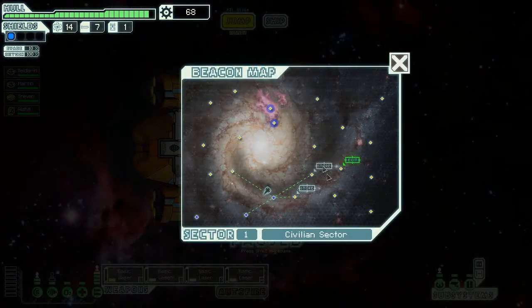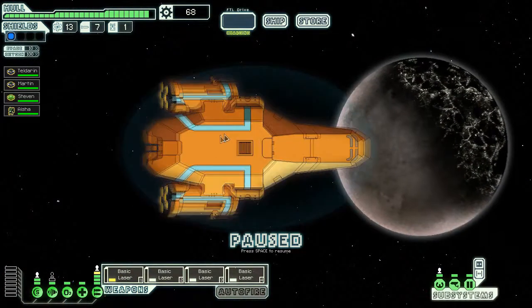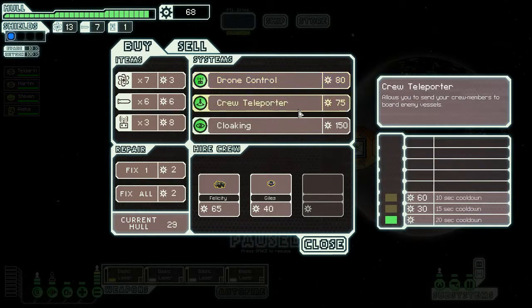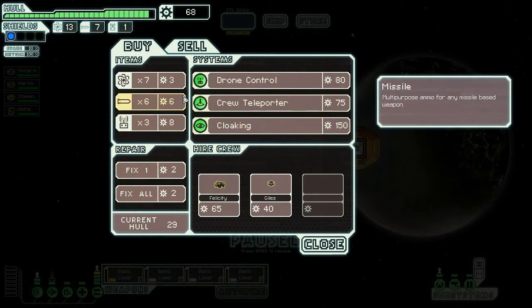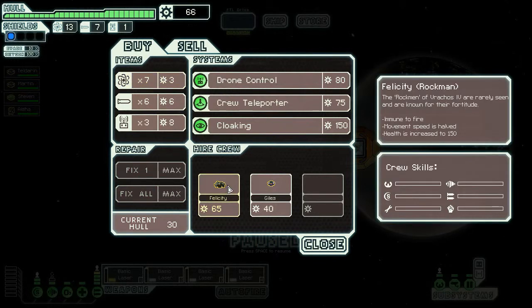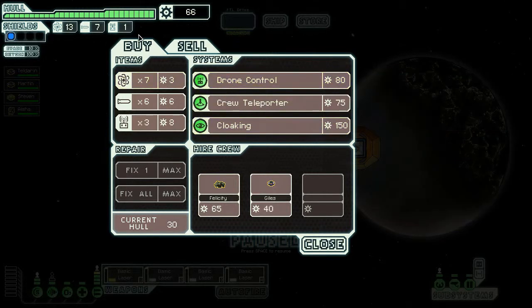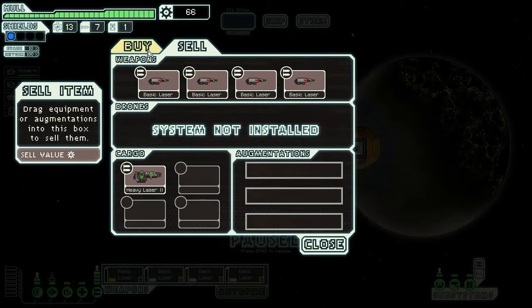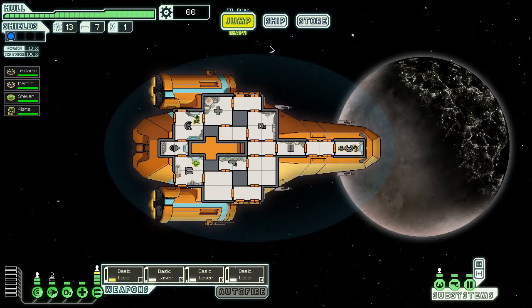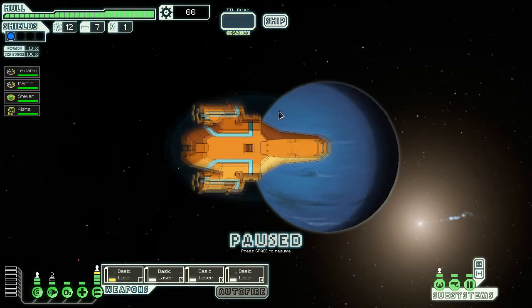Hopefully this will be better. There are two stores here but that one's closer so I'll go to that one. I've only got sixty-eight scrap — not too much. Drone control, crew teleporter, and cloaking. I'll fix things first and foremost, or buy a crew member. I don't think I can buy any of these. I have a laser but not enough power right now, so I won't buy anything for now.